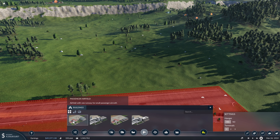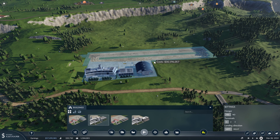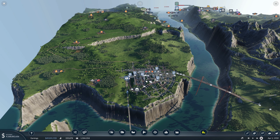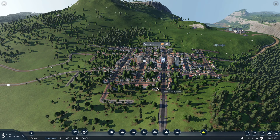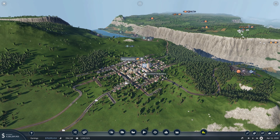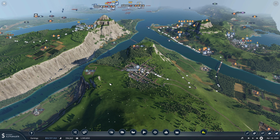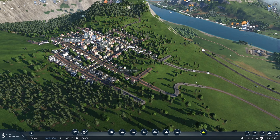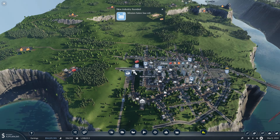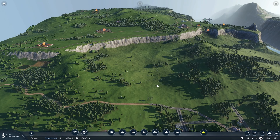We have these small airfields and we just recently unlocked larger airports, so we'll probably be using those since that's what we've most recently unlocked. We'll have one airport in Mesa and then one on the other side of the map over here in Sacramento. We'll start out here in the city of Mesa and place our airport either over here or somewhere in this direction.